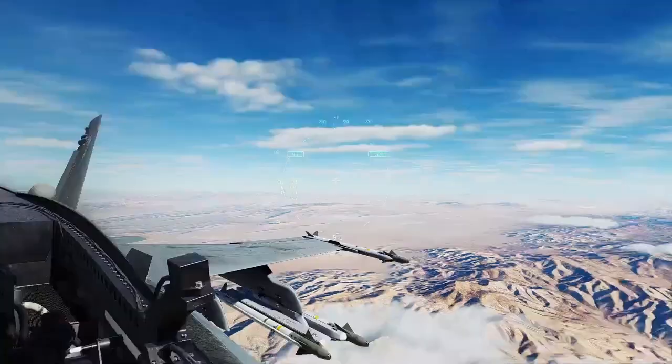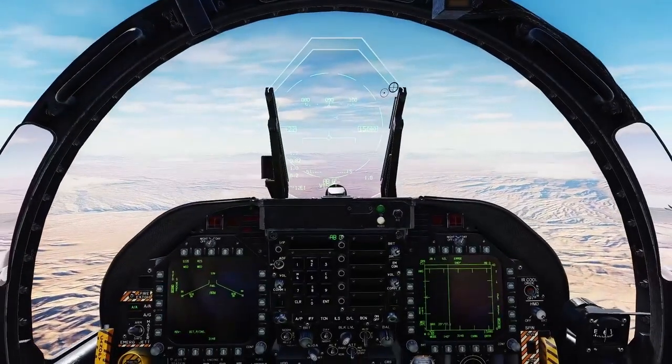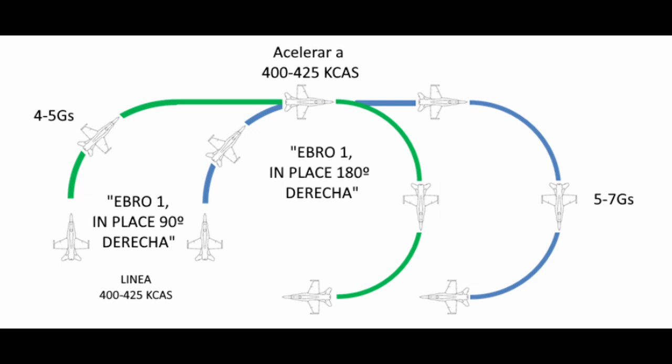Okay R1, in place, this G-Warm-Up. Very good. Today we are going to see the exercise of G-Warm-Up, G-Awareness, which is basically a series of tactics that differ a little from the normal execution of what we are accustomed to doing in a tactical context, and that has a purpose of doing a warm-up in real life — obviously checking suit inflation — and at the same time, a little bit of physiological preparation for what is going to happen during the tactical execution of the mission. These exercises are made in missions where we expect it is necessary to use more than 5 Gs. This would be, for example, the training of the syllabus air-to-air of the squadron.